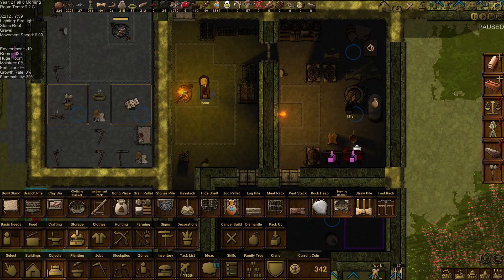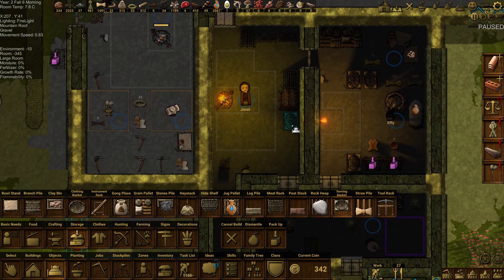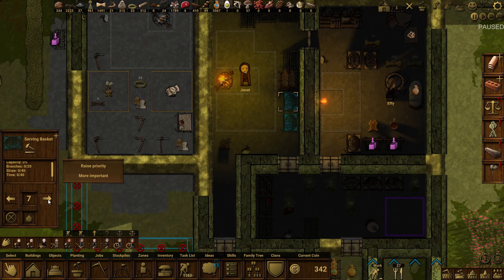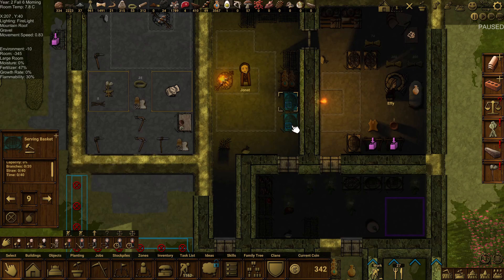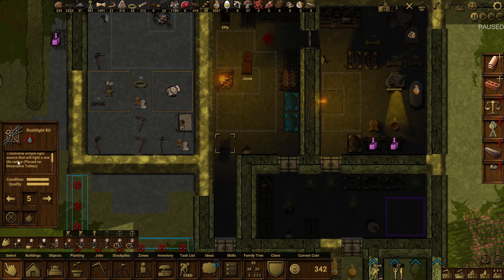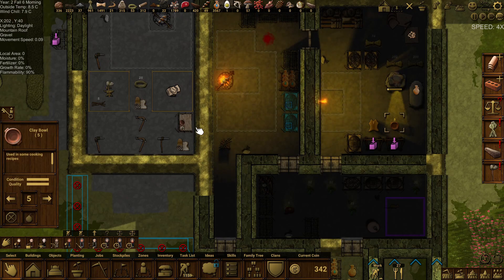I've got to move these guys out — they're in the road. I'm going to put some more serving baskets here and make them priority nine. The traditional one — place on decorative tables. Okay, you guys can be stored.